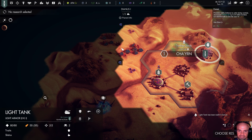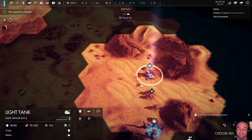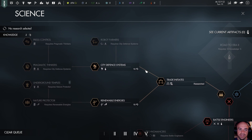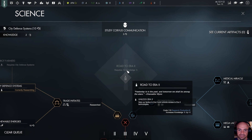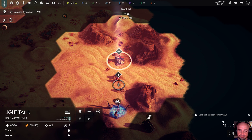Let's send out our other light tank out this way. Now that it's complete, we'll move these guys away and put them back over here — we're going to take eight turns. Let's move the light tanks over here. City defense systems and then Robot Farmers — I think that's probably going to be my path here. The quest requires reaching seven knowledge and we need six knowledge. So search for knowledge — just reach seven knowledge, okay. That's going to be a while, but that's fine.